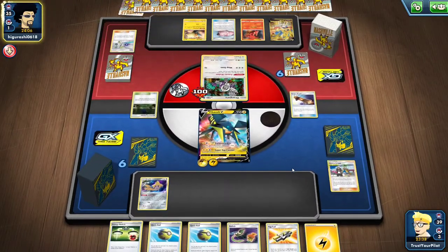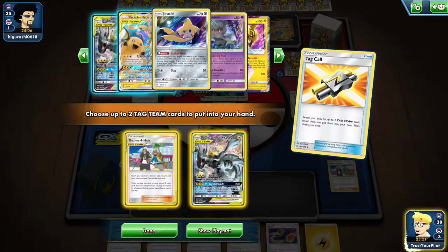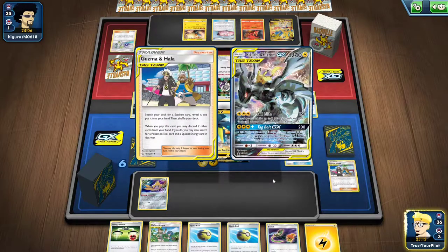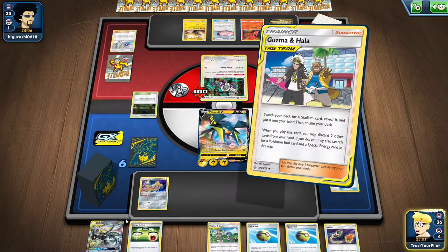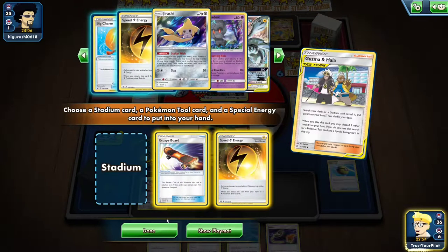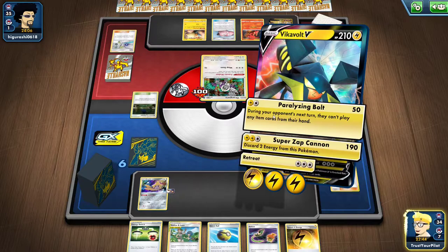I can Tag Call for my other Guzma and Hala and get my other Skateboard. There's a Mallow and Lana, that would also work. They're not going to have another Faba, so I'll Tag Call for Guzma and Hala. I don't need a Pikarom — I have Tapu Koko. I'm down two Electropower, I have another Skateboard. There's not really anything they can do. I'll attach just in case they play Giratina or something, then Guzma and Hala, grab Speed Lightning and a Skateboard. Just Paralyzing Bolt — the very boring Paralyzing Bolt.